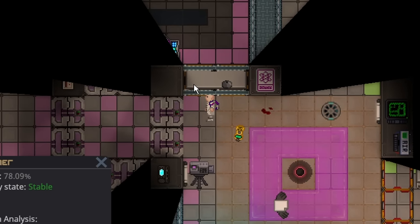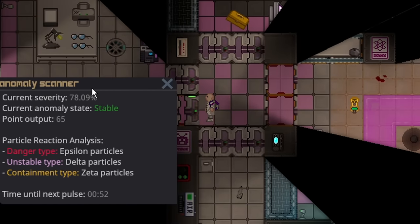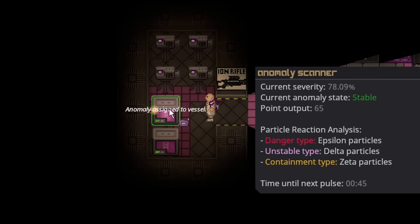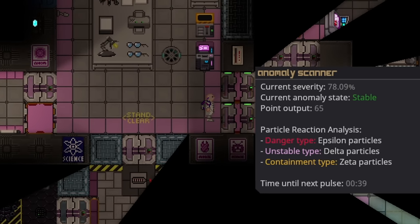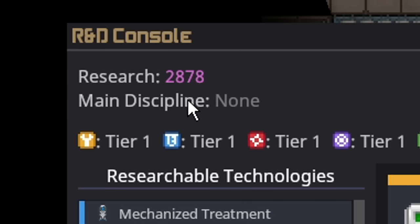This anomaly is generating enough points on its own and will generate points infinitely if you're paying careful attention to it. We are now generating 65 points a second, and that on its own can max out science research in probably 30–40 minutes without any extra research. It is actually a crazy amount of research points. The liquid anomaly is again one of the safest anomalies in the game.